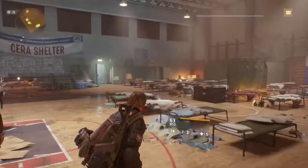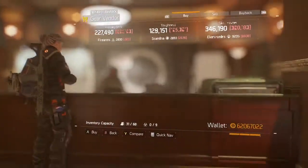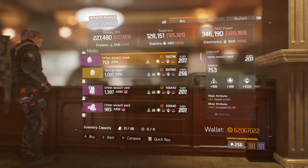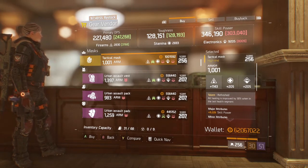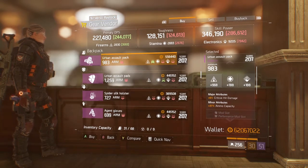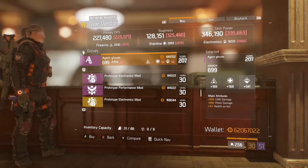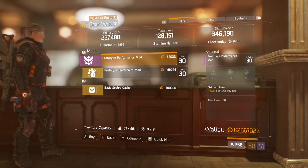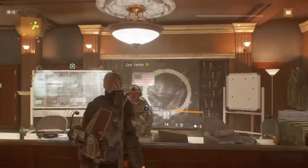So as long as you have over 28-30 on your firearms, you're going to be doing more damage than all of these numbers they're giving you right now, which is most likely the case. There's a 1001 mask right there — kind of light on the firearms, but you can roll for that. Skill power — that's not a bad mask. If you're looking for firearms and skill power, actually.